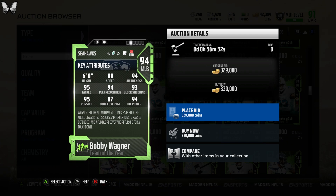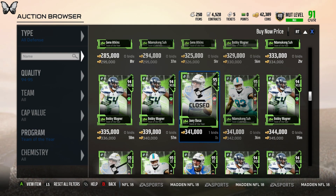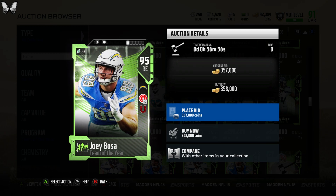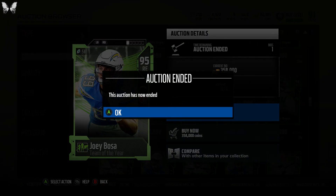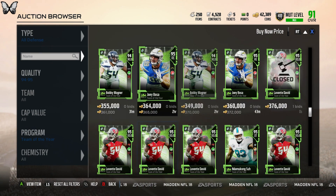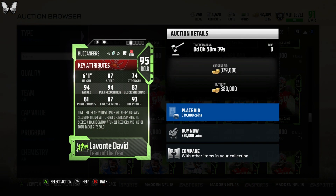I really want Bobby Wagner — I think he's my number one pick. 88 speed, 87 zone coverage — he'll go to 91 zone on my team with the Tyron Matthew motivator. 93 block shed, 95 tackle, 94 play recognition and pursuit — I think he'll be the best overall linebacker in the game. There's also Joey Bosa — 83 speed, 84 strength, 92 block shed, 96 finesse move, 94 power move — that card looks amazing. Lavonte David looks good too.